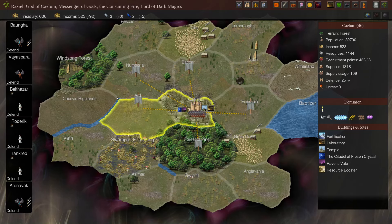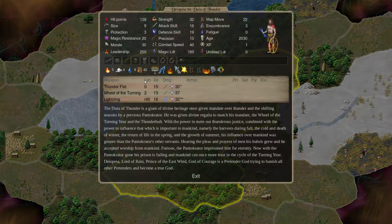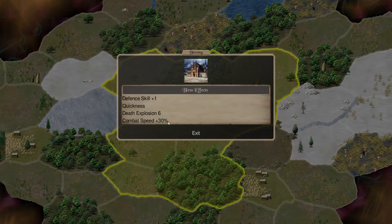I'll fast forward a few turns and we'll see. They're probably dormant — we don't have many imprisoned pretenders. I've jumped forward about a year, and this is the pretender that we made.